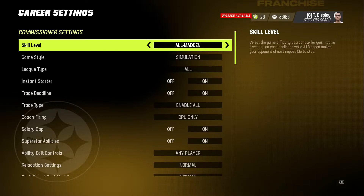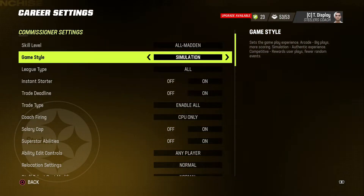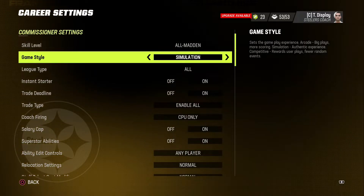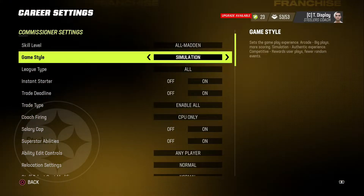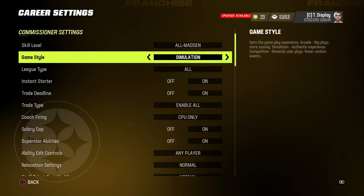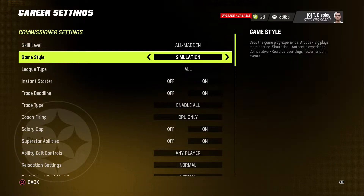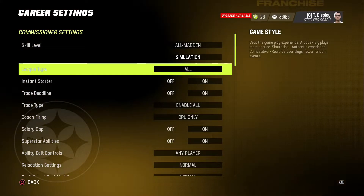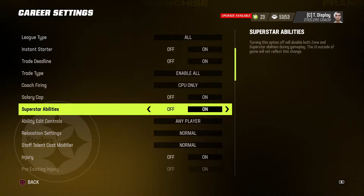Jump into league settings real quick. Obviously going to be playing on all Madden. Normally I've been playing on competitive — the last year or two I played on competitive. But I think what I've been told, most people play on simulation. I didn't really watch videos on what sliders to play on, I kind of just adjusted as I went. But I'm going to do this on simulation. Maybe that'll make the gameplay better.